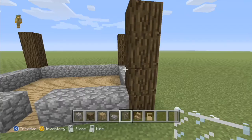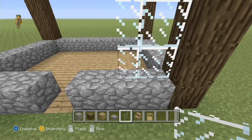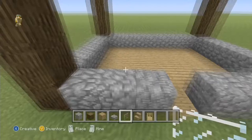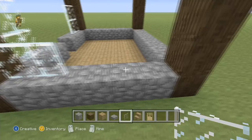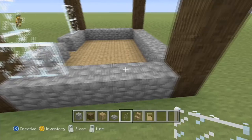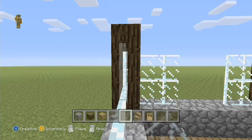Now start with your glass pane. Come to the right of the front of your build and place a two by two of glass pane - two across and two high. Do the exact same on the opposite side. Then come to the other side and do exactly the same: two on either side, two up.